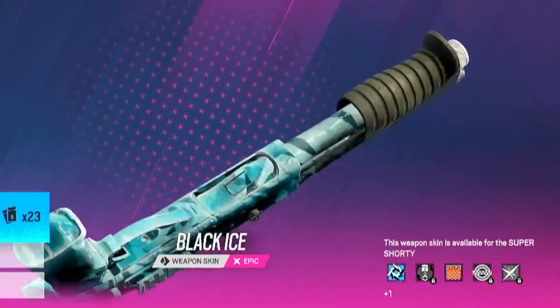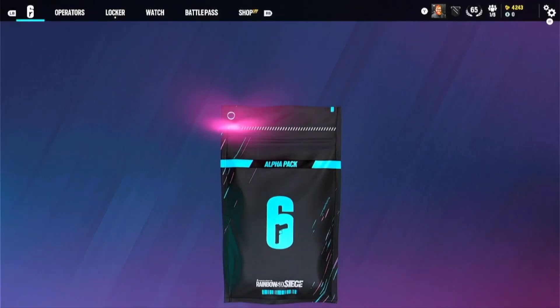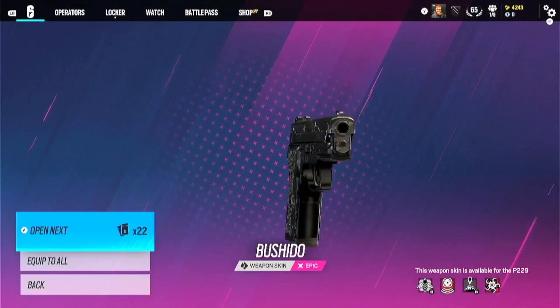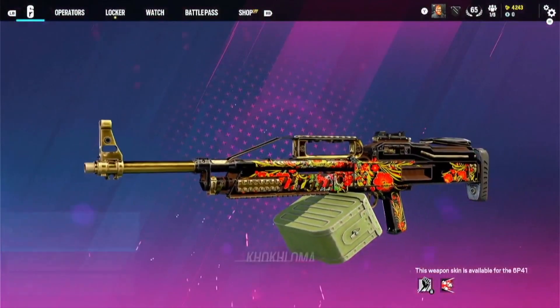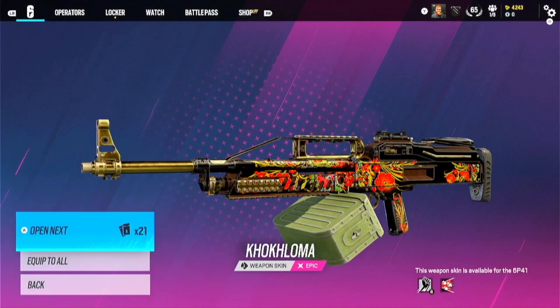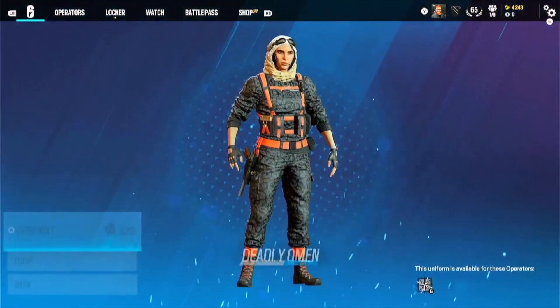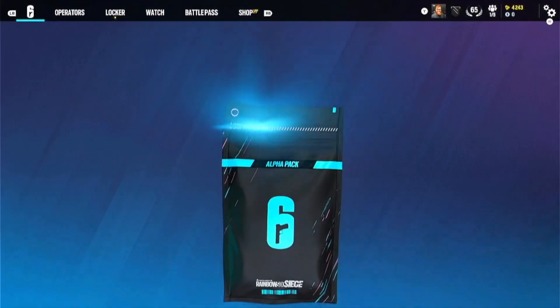Oh yeah, that's me holding it. I can't believe we've already got one. Come on, what's next? Another black ice — not bad, but I kind of wanted black ice on something else. Another purple — come on, do it! Oh no, that's all right though, that's a quite nice skin. Blue, don't care. We've got a black ice though, so this mission is done.